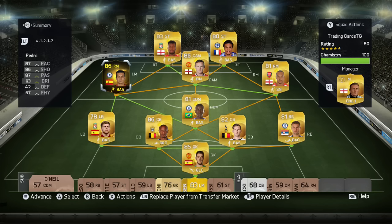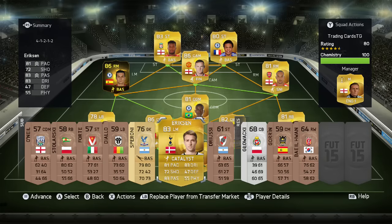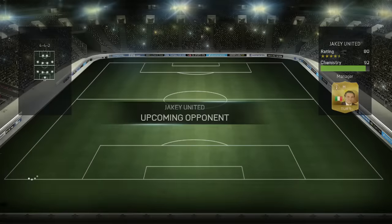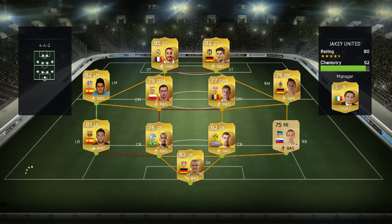Pedro could eventually even play up front. We're going straight into the third game of Division 10. Our opponent is Jakey United with 92 chemistry and an 80 rating — he's got Benzema up front and pretty good defence too, so this could be our toughest opponent yet.